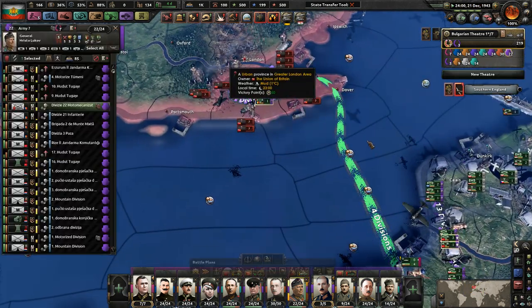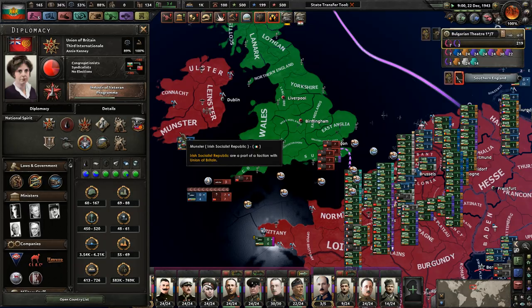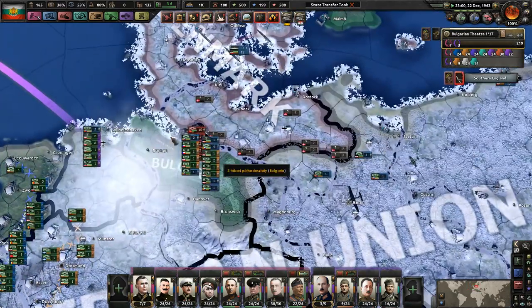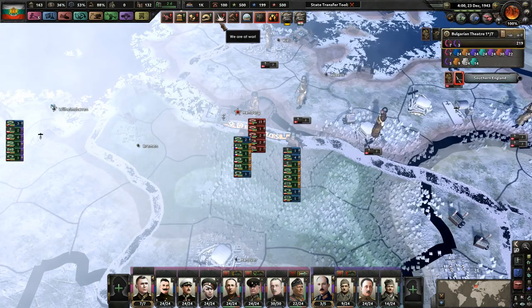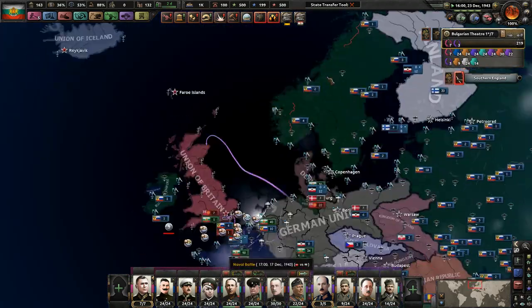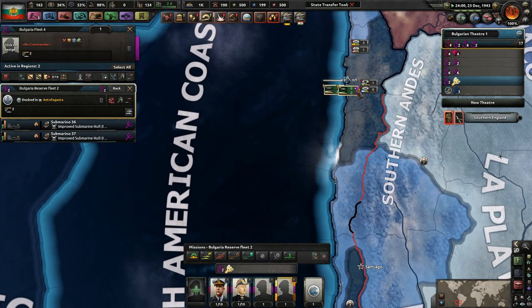So we tried to invade England. It didn't go so well because they have about 150 divisions and I think they're all on the British Isles, so I don't really know how we're going to realistically land there. That seems almost like an impossibility at this point. And also most of our ships are sunk.